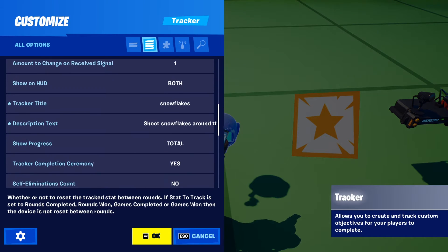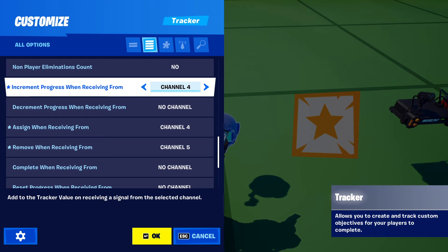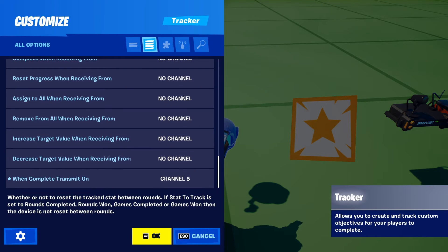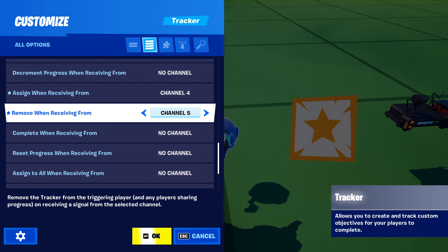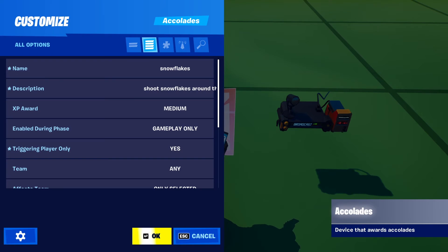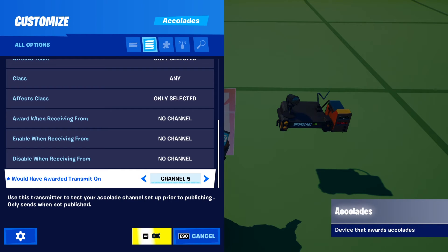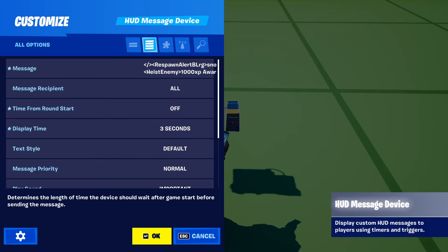So on the tracker: increment progress when receiving from channel 4. And when the tracker is completed, transmit on channel 5. Channel 5 will also fire off your HUD message device.